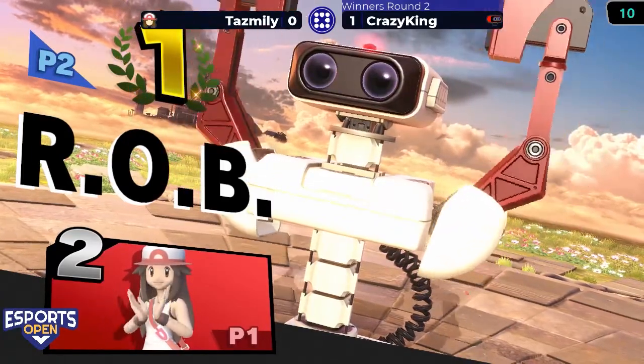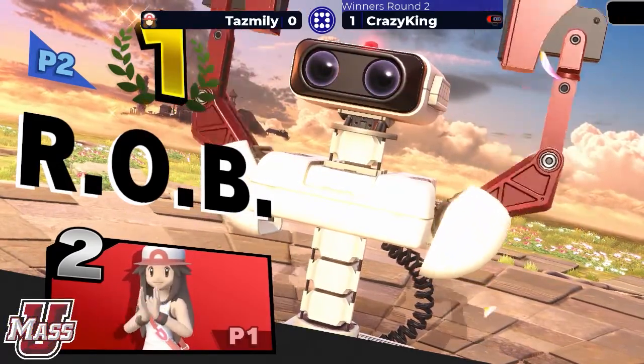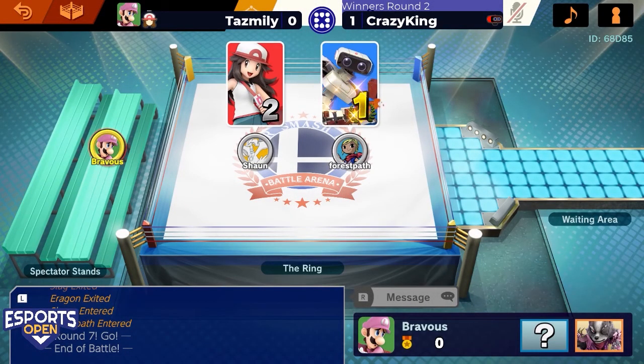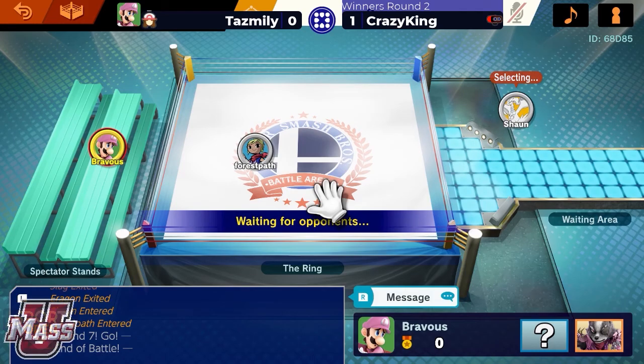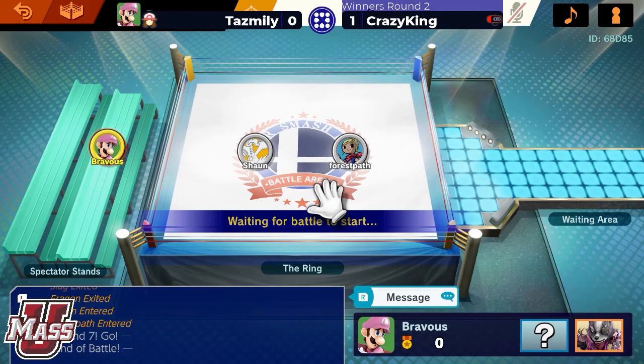We'll see what Game 2 holds. Dash out of shield — underrated, says a viewer in chat. Yeah, it can work sometimes, gives you a dash back without turning around, kind of like a shoto. All right, looks like we're running it back on the same characters.